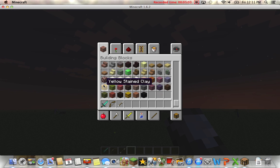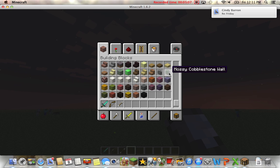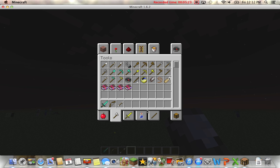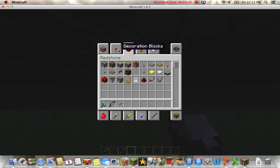A lot of new blocks, like yellow stained clay. Mossy cobblestone wall, cobblestone wall. I think the stained clays are new. Then there's the lead and the name tag. I'm not sure how to use the name tag yet, so comment below how to use it. Nothing new in redstone.